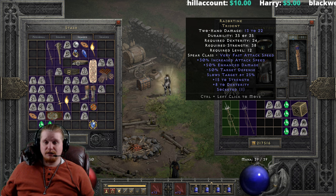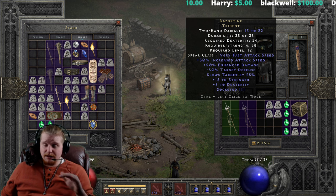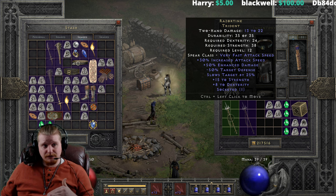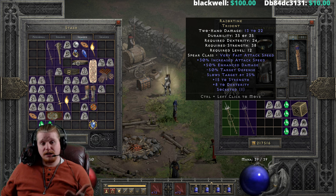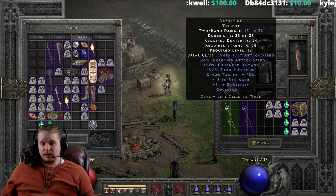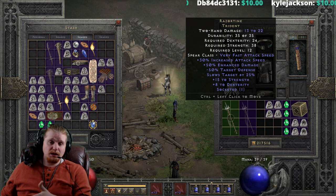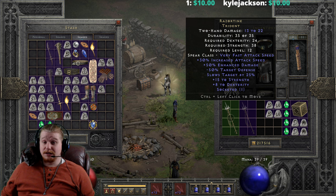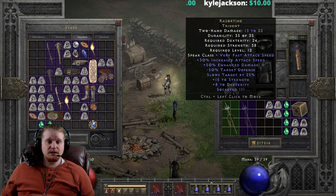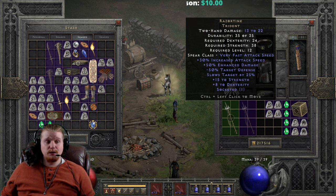We also have slows target by 25% on this, which is an amazing effect that can actually stack up to 80%. It doesn't stack directly on top of each other — if I was wearing another piece of equipment at 50%, it wouldn't stack to 75%. What it does is one applies at 50%, then the next one applies on what's left at 25%, cumulative up to a goal of 80%. It can stack with other effects in the game — for instance, Holy Freeze is a slows target by effect. So if you had a Holy Freeze mercenary who was also using a Razortyne Trident, you would have a very nice slow target effect.